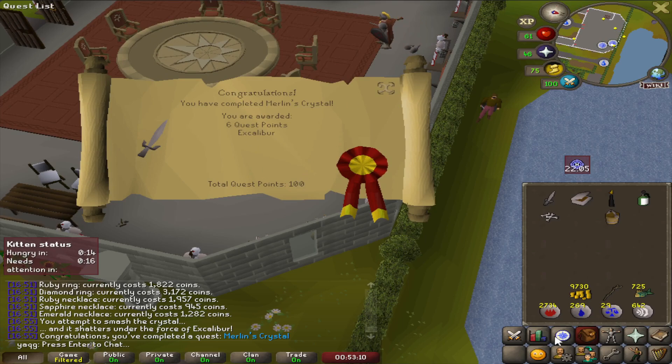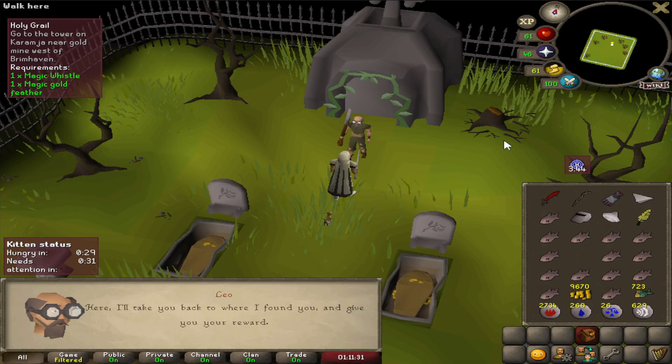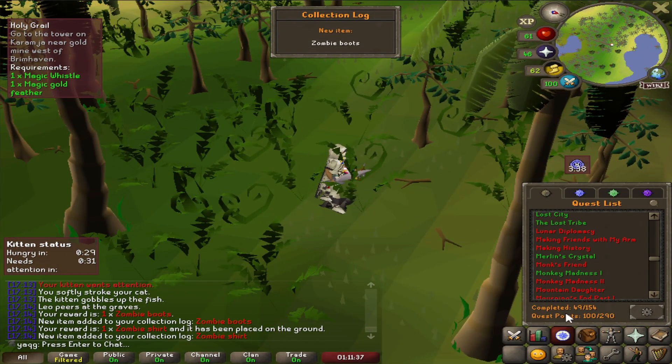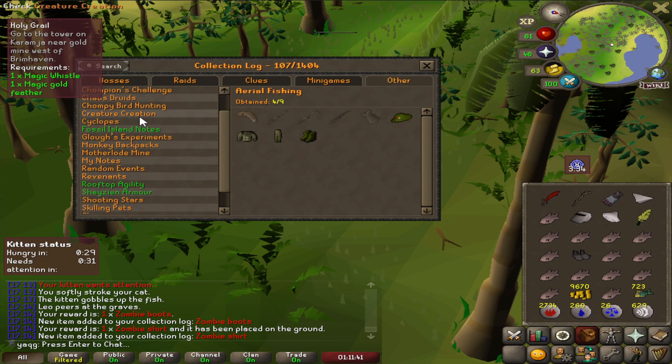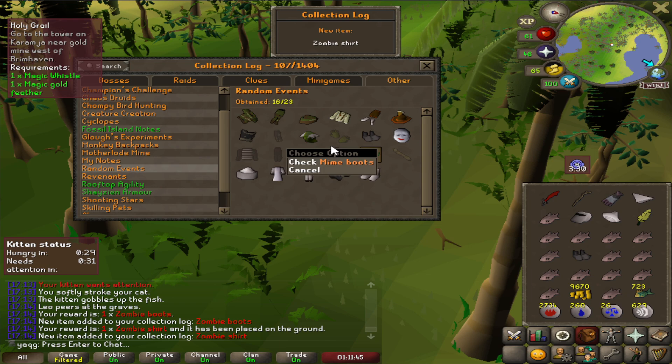100 quest points! We only have like 5 more available to us. Could this be a Collection Log slot? Zombie Boots — yes it is! 107 slots. That is actually one of the only random events we are missing — that and the Mime.